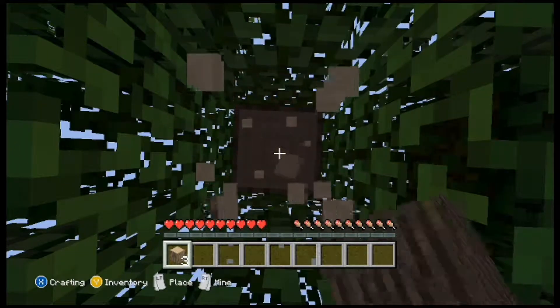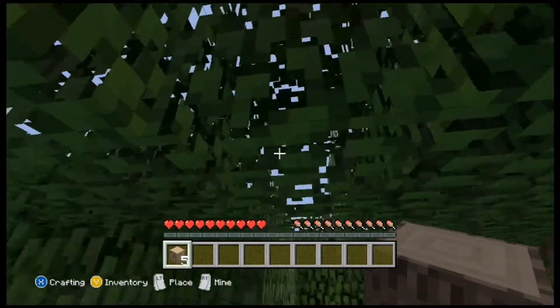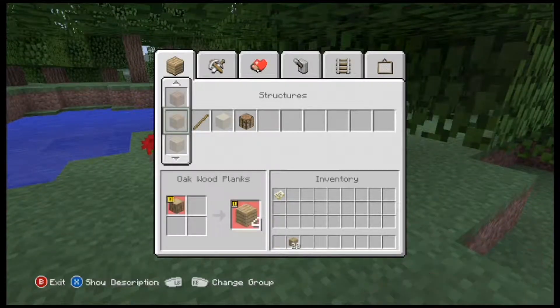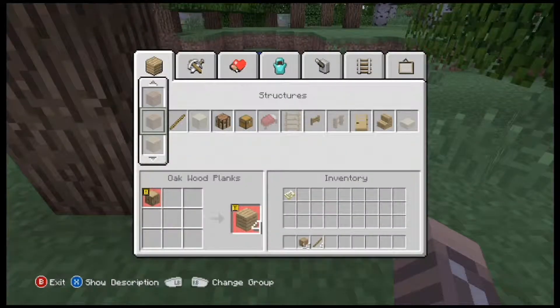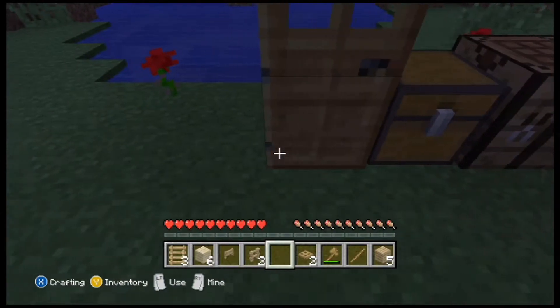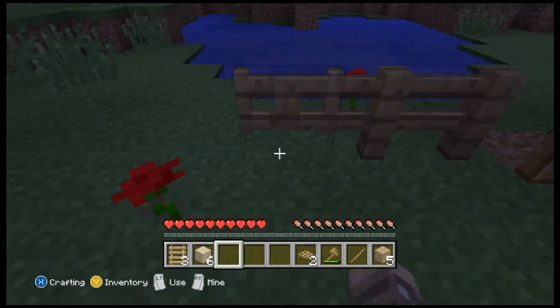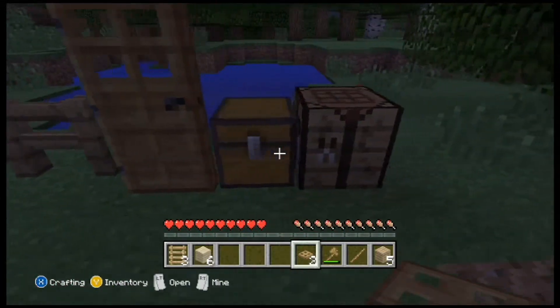Wooden planks can then be used for a massive amount of crafting recipes. Some of these recipes include doors, pressure plates, buttons, trapdoors, beds, chests, crafting tables, and sticks. Sticks are useless on their own but are fundamental in the crafting of torches, fences, bows, arrows, rail track, and all main tools.